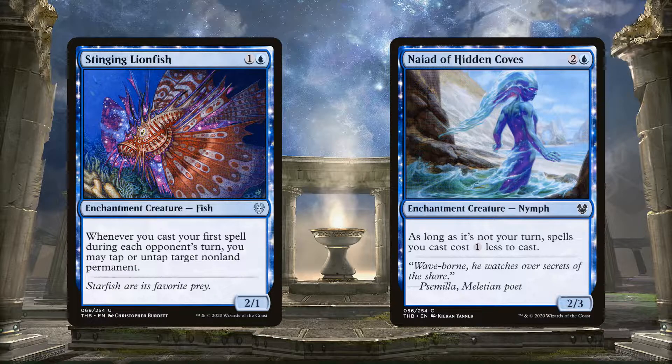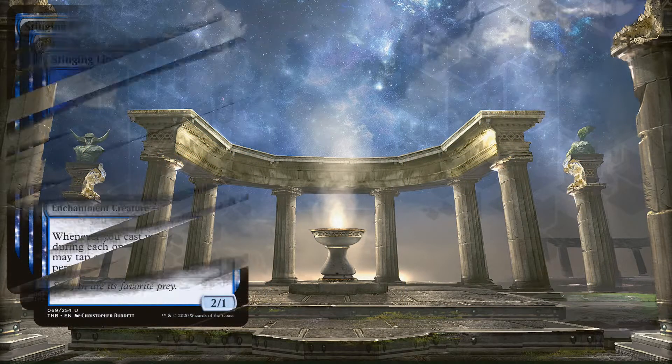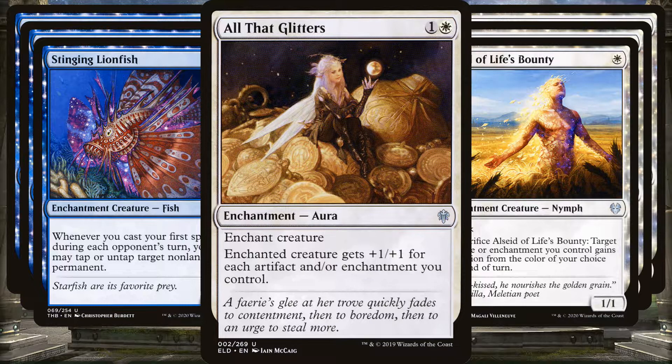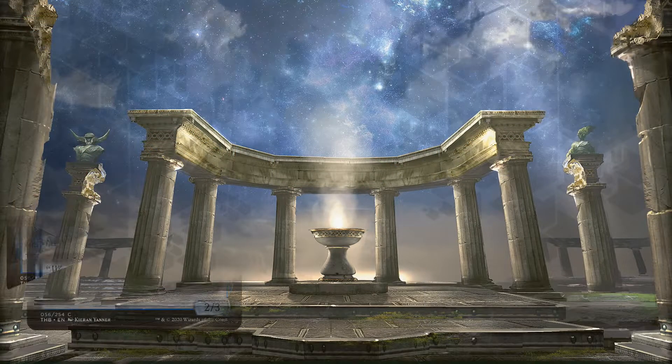We'll take out the three Stinging Lionfish and replace them with All-Seed of Life's Bounty. It also counts as an enchantment creature, but the ability is much more useful — it can be sacrificed to protect a creature. That's important because one of our best win conditions is All That Glitters, and once we put it on a creature, that creature becomes very vulnerable to removal. The All-Seed provides that protection, so it's definitely more useful than the Lionfish.